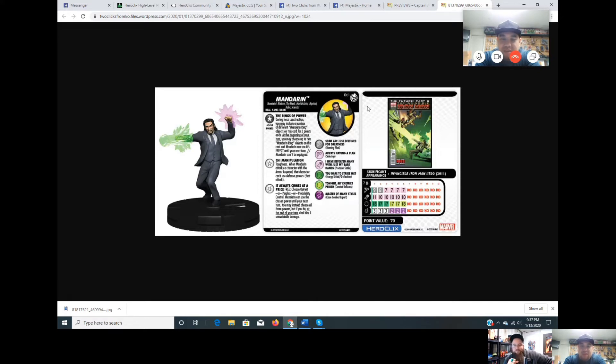Goblin King before the nerf was like $60-75, Nick Fury was around $50-60, and SR Wolverine got over $100. The Mandarin Rings are all unique special objects with the gear symbol so you can only include one of each. You could technically run two Mandarin figures with different rings on each card.